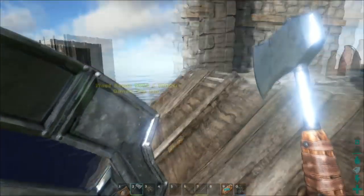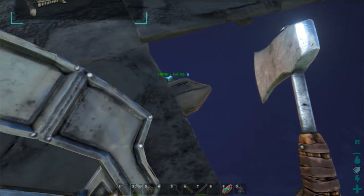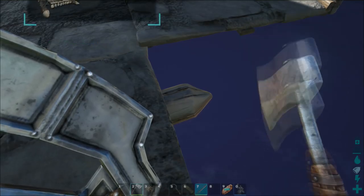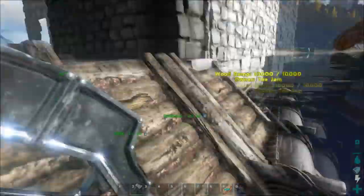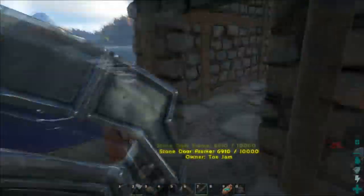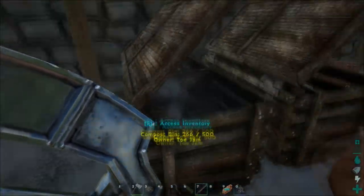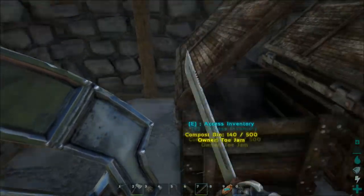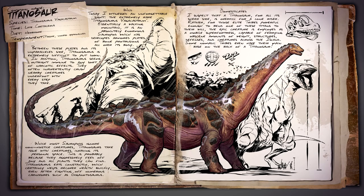First up, let's talk about the new dinosaur getting added into the latest patch: the Titanosaur. This is the biggest creature ever to be added into the game — its size will make it a formidable dino to encounter in the wild. The dossier states that the Titanosaur is a herbivore, passive unless approached. It is essentially a walking mountain — an absolutely enormous sauropod which has developed armored plates of bone protrusions all over its body. Looking at it, it does look like a mountain, with all these bones on its back that look more like rocks than bone.